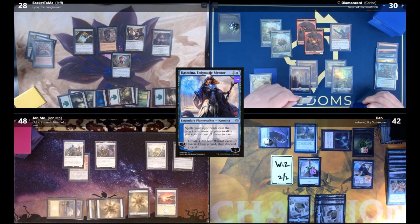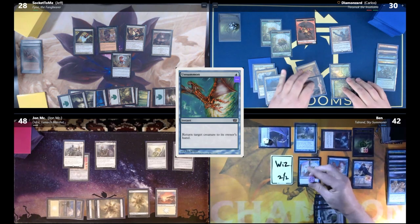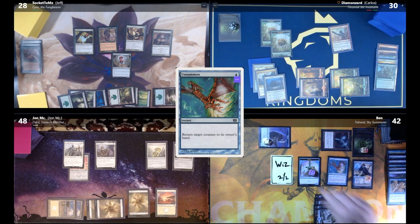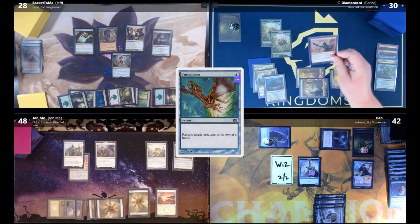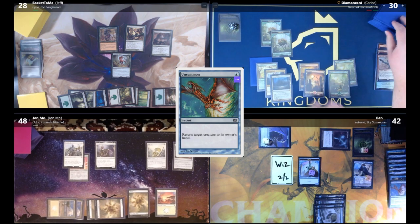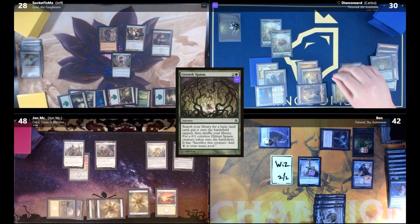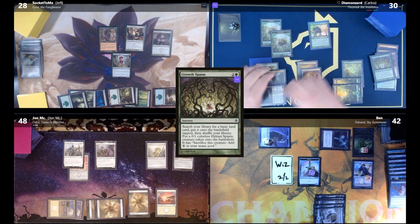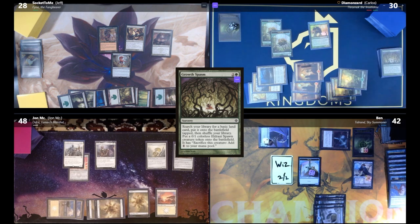Carlos throws a goblin at Talrand. Ben responds returning Talrand to hand, but Carlos shoots Talrand again, sending it to the command zone. Ben gets a Drake but Talrand is gone. Carlos then sacrifices the Siege Gang Commander to kill the Deadly Recluse. Carlos casts Growth Spasm, getting a 0/1 token and a land.